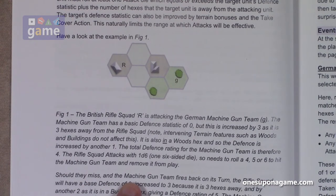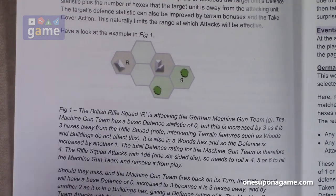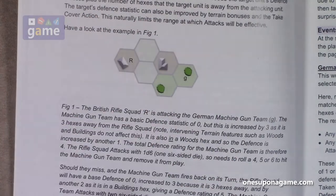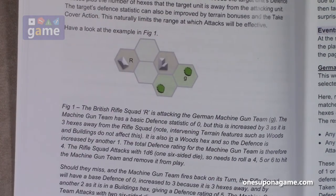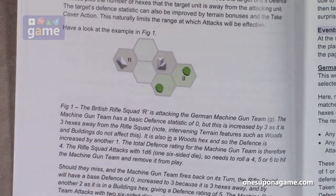Should the rifle squad miss and the machine gun team fires back on its turn, the rifle squad will have a base defense of zero, increased to three for being three hexes away, and by another two as it's in a building hex — giving a defense of five. The machine gun team attacks with two six-sided dice and needs to hit with a five or six. Had the rifle unit taken cover, the German machine gun team would also need a six to hit with either of its dice, giving the rifle squad a defense of six. The R would be underlined to indicate cover.